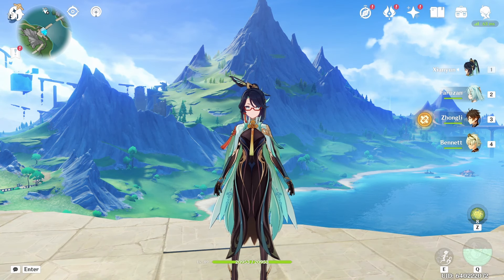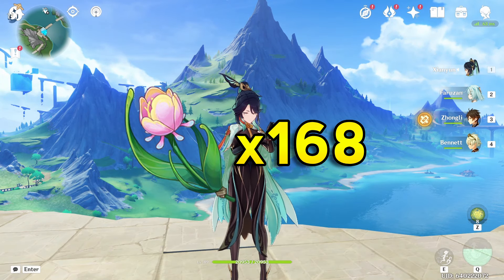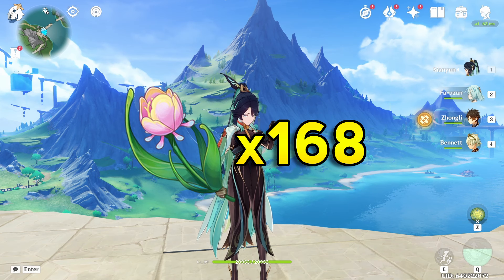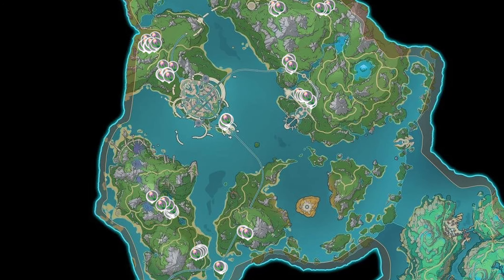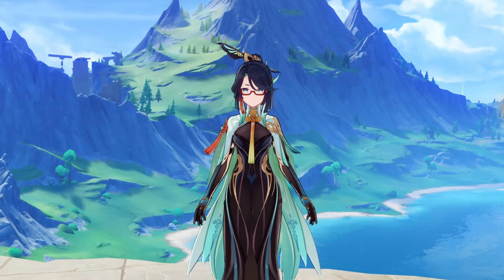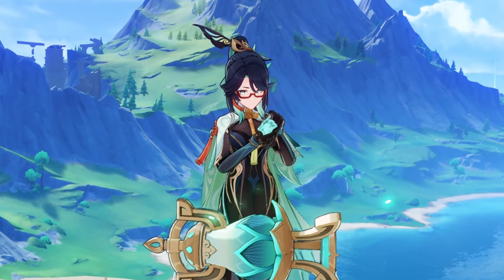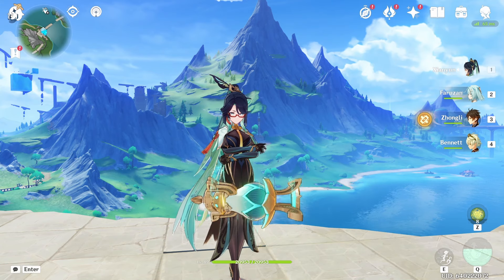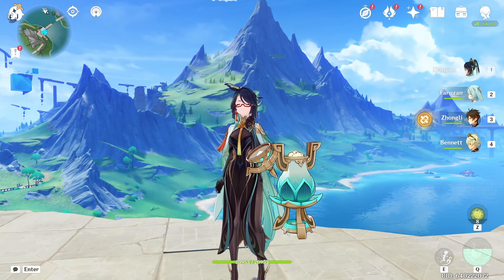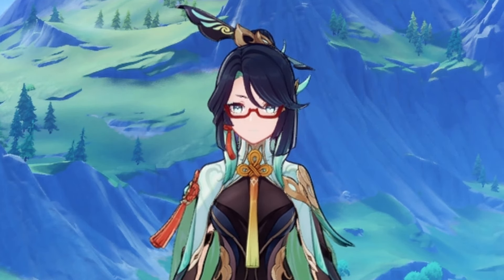And then you're going to want 168 Rainbow Roses. You can go to the interactive map and find the locations of each one of these, or you can just take a look at this screenshot that I took so you don't have to go there yourself. The best way to do this is to farm them right now, and then you can wait until they respawn — there is plenty on the map that you'll get at least half of them. Or if you wanted to, you can join other people's worlds and take their roses, but be sure to ask nicely.